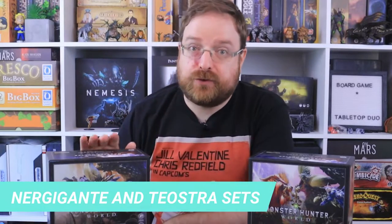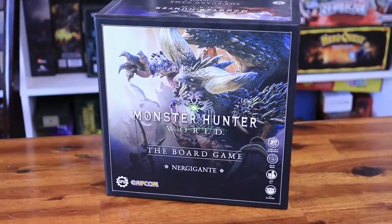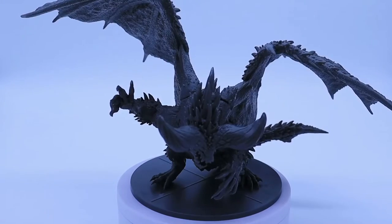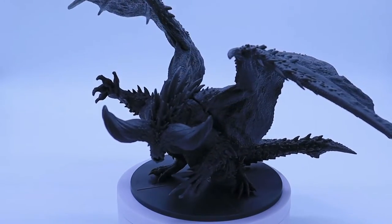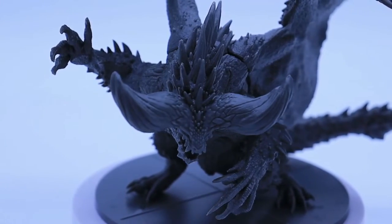In case you already have it, our next suggestion would be to acquire the other two Elder Dragons — Nergigante and Teostra sets. Both monsters will provide rarity 5 weapons and unique gear for your party. Nergigante's gameplay is about using its spike tokens and doing its dive behavior, which deals an astonishing 12 physical damage with a range of 2 with a 6 dodge value. The Elder Dragon is weak against lightning and immune to ice and water, and has a strong resistance to all status ailments except for stun, which it's immune to.